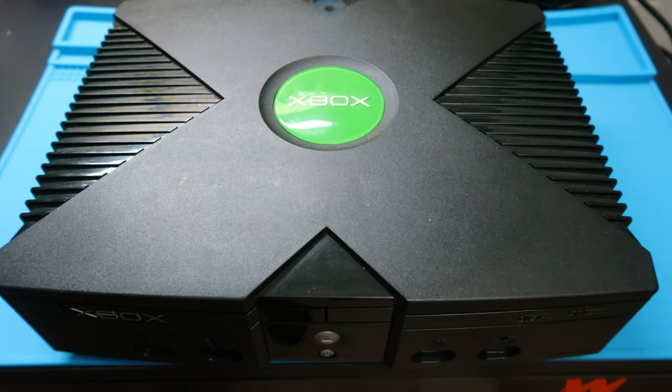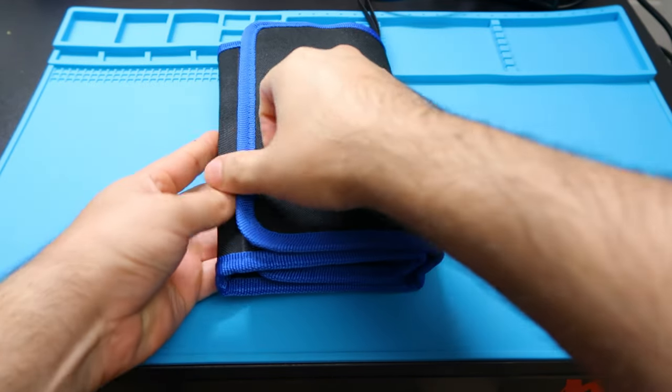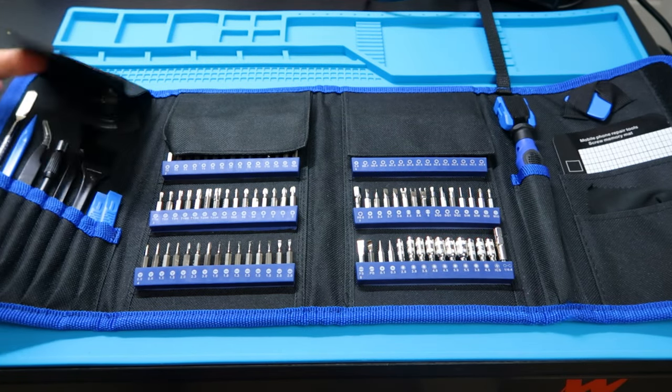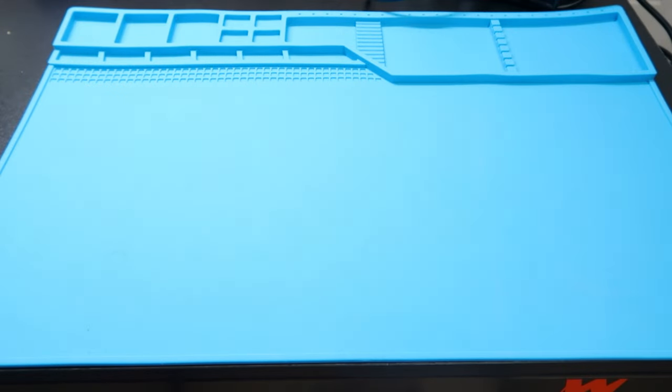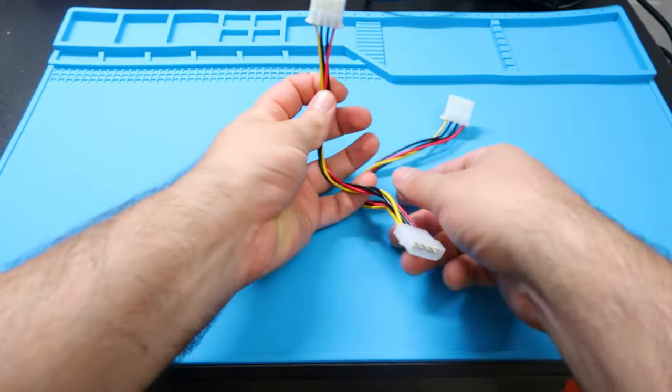The first thing we're going to need is obviously the Xbox system itself — any version will work — and our tool set. This is a really cool tool set I found on Amazon, so if you guys want the link I'll post it in the description below. The parts are magnetic so they pull all the metal screws out nice and easy.